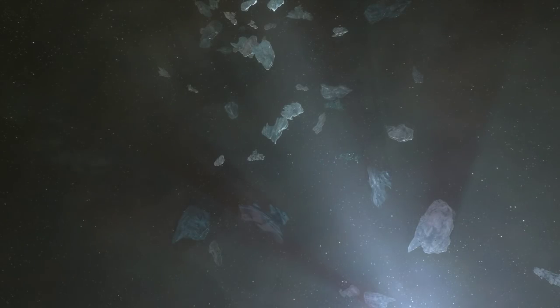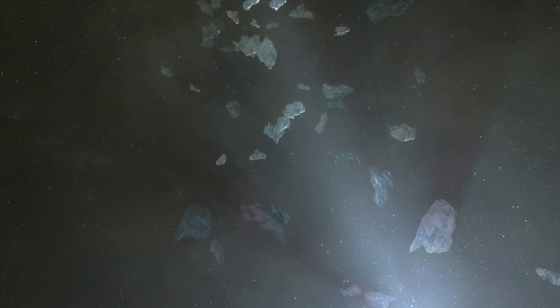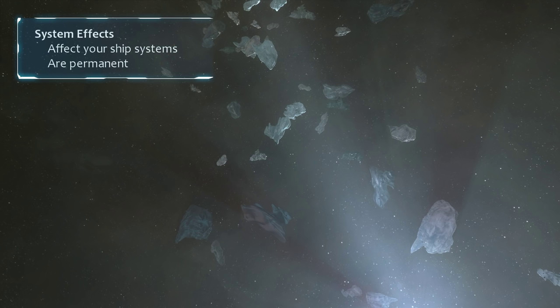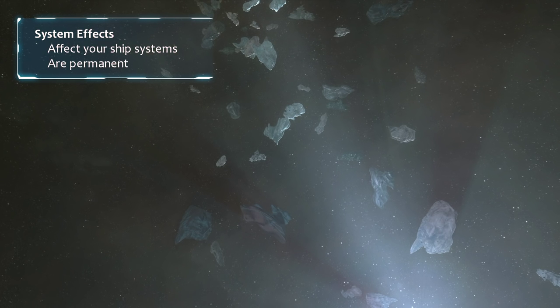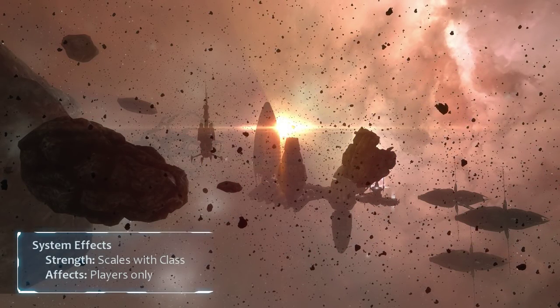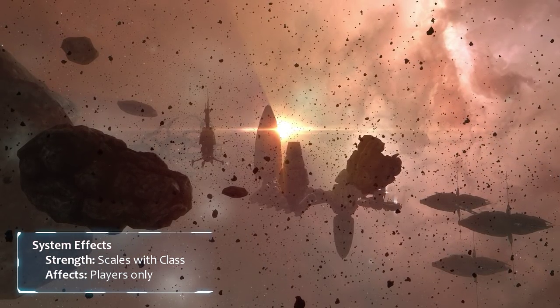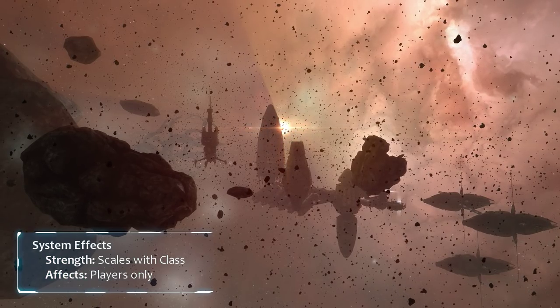Wormhole space systems are divided into six classes, but not all systems in a given class are created equal. Some have system effects, which change certain features of your ship throughout that system. They are permanent, so if a W-space system has one effect, it will always have that effect. They also scale with class, so an effect in a class 1 system is much weaker than the same effect in a class 6 system.